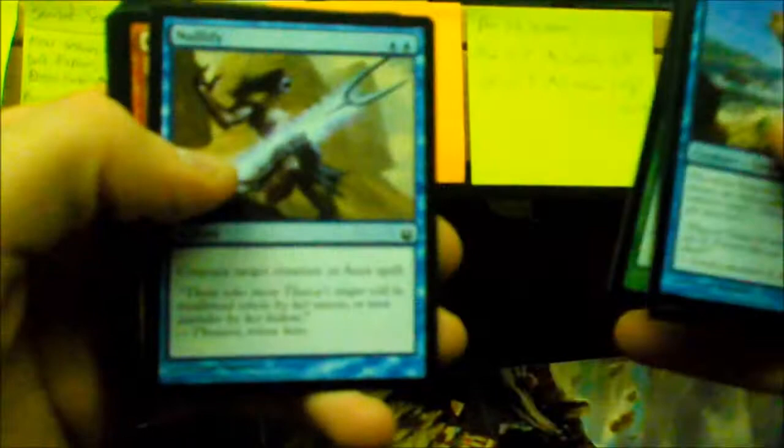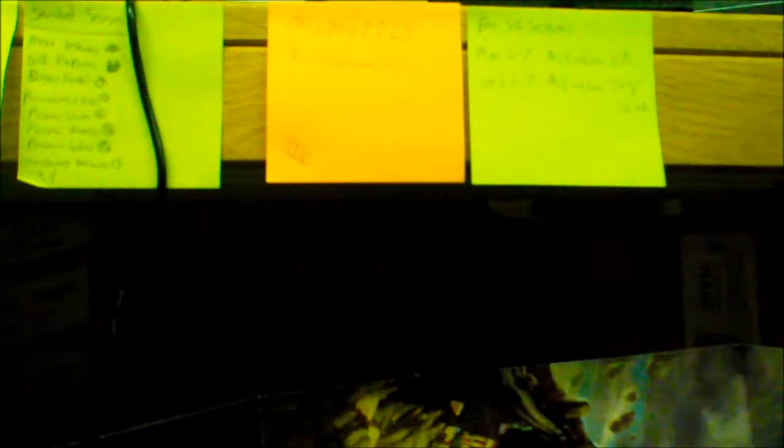Pack number two: Floodtide Serpent, Rise to the Challenge, Griffin Dream Finder, Nyxspawn, Eidolon, Charging Badger, Nullify, Cyclops One-Eyed Pass, Necrobite, Sudden Storm. Gorgon's Head is our first uncommon, a Meletis Astronomer, a Flitterstep Eidolon, and Pain Seer as our rare. We also have a foil Floodtide Serpent, a swamp, and a Bird token.